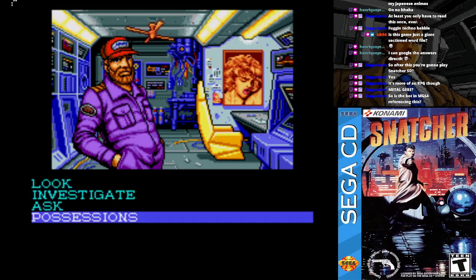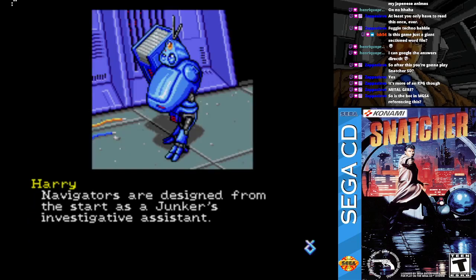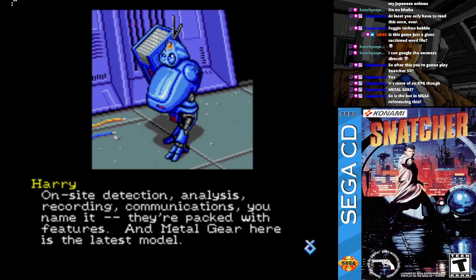You already got your junk ID, huh? Navigators are designed from the start as the junk investigative-resistant unit. On-site detection, analysis, recording, communications — you name it. They're packed with features.